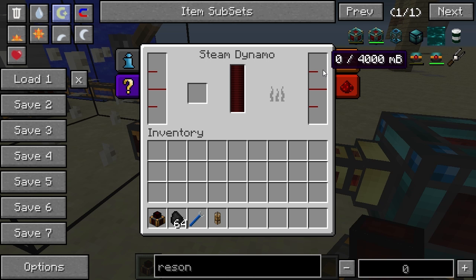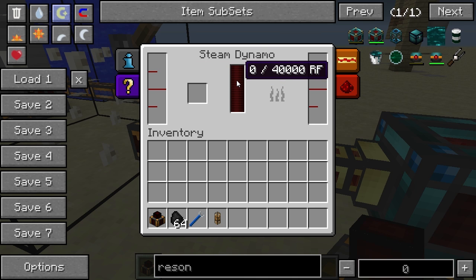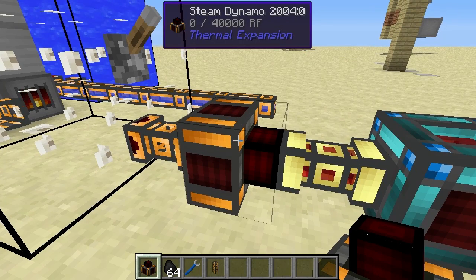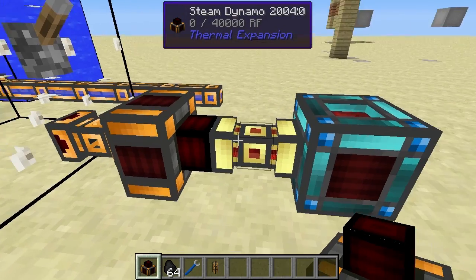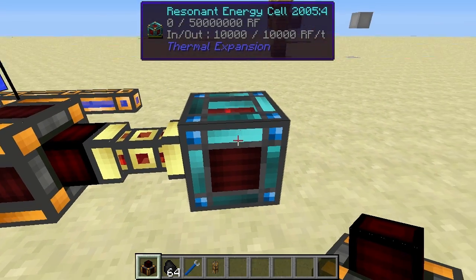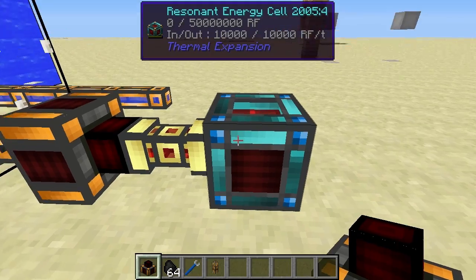It has an internal buffer of 40,000 Redstone Flux, so it can store Redstone Flux in there. I've got it hooked up to a redstone energy conduit right here, and that's hooked up to a resonant energy cell.